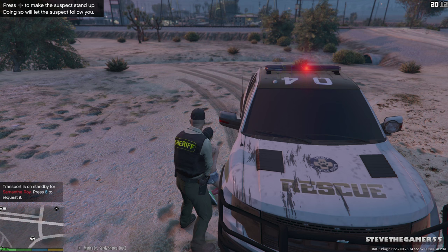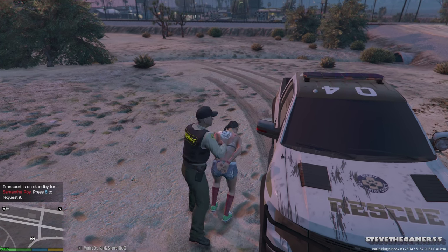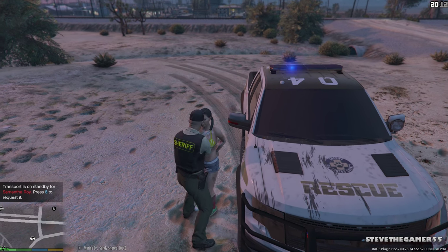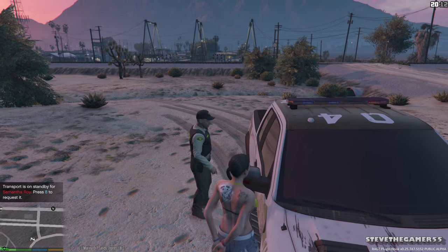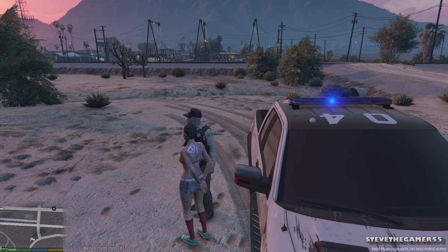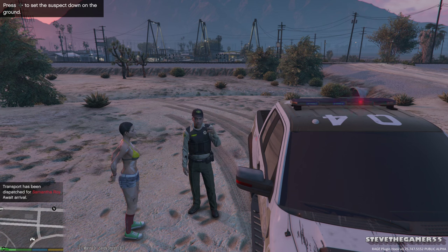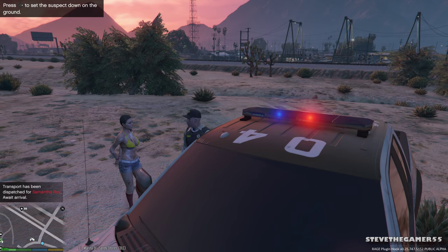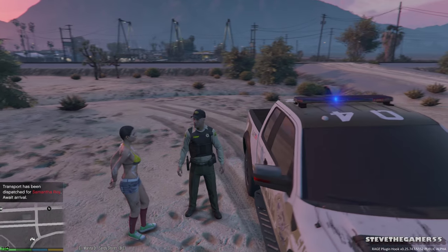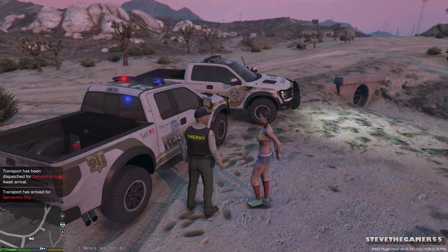We're gonna call prisoner transport to get her out of here. Assistance needed for a suspect placed under arrest in Sandy Shores, respond code two — we're on our way. Damn, that was pretty quick.